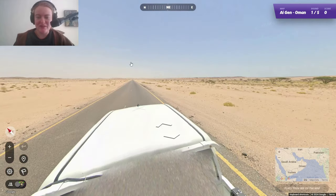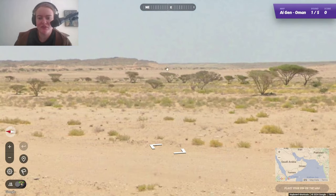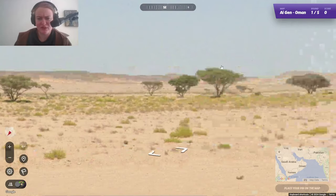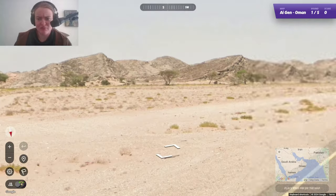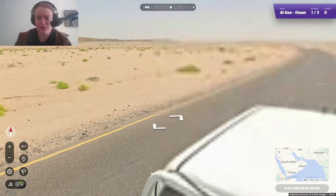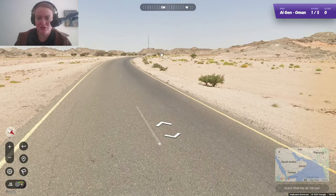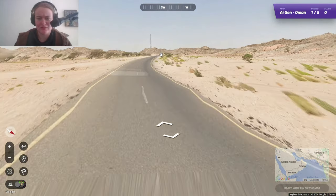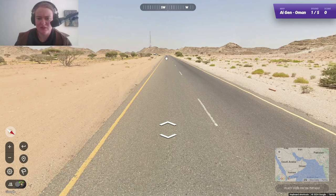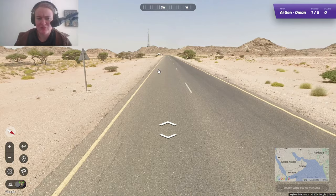We appear to be in kind of what I would expect the majority of coverage to look like — just a desert-y location. These trees are very interesting. I wonder if they're specific to a certain region, because they're quite distinct. We've also got these kind of jagged, rocky hills. We're driving right, by the way — good thing to note. We're in the Middle East so I think they all drive right. And we've got yellow outside lines and white inside lines, similar to some other Middle Eastern countries.